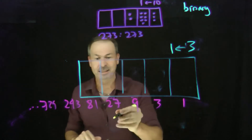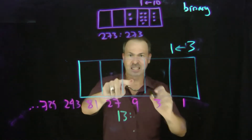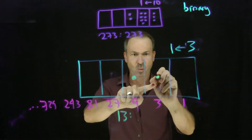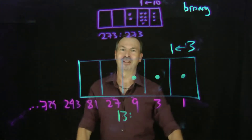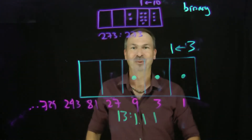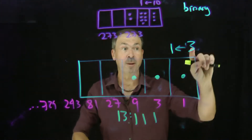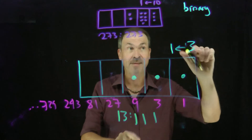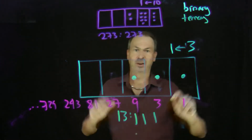And now I think we can see codes in a 3-1 machine as well. For example, 13: I think it has to be one 9, one 3, and one 1. Yes — 9, 3, and 1 is 13. So the code for 13 in a 3-1 machine is 1 dot, 1 dot, 1 dot. People call these base 3 codes, or ternary codes — ternary numbers, with 'ter' as the prefix meaning 3.